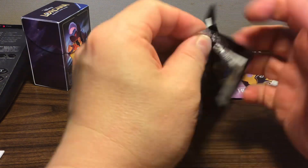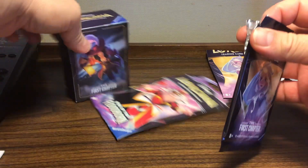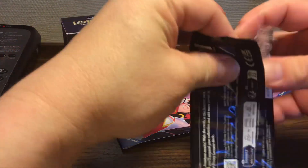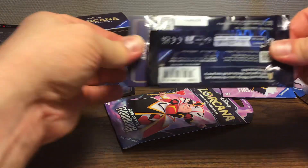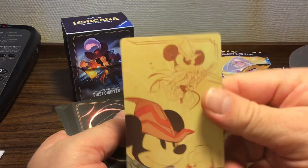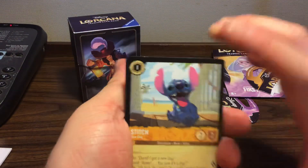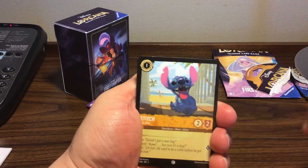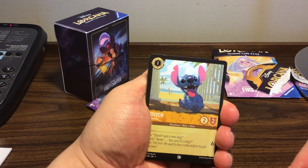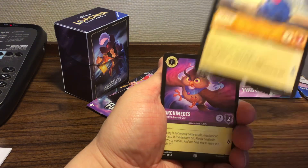I'm going to slowly open this up because I don't want to ruin it — it is my first pack. I did buy a binder too so I can put my cards in it. There are lots of great cards in here. Oh, there's a code card — hope no one got that code. There's an energy card too. Oh wow, we already got a Stitch right there! Bada bing, bada boom — just like that. Stitch, my favorite Disney character right there.